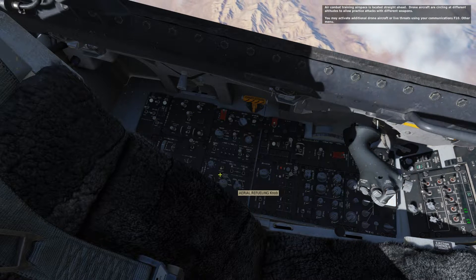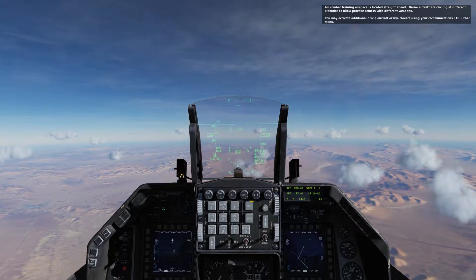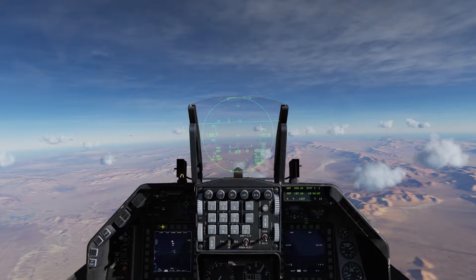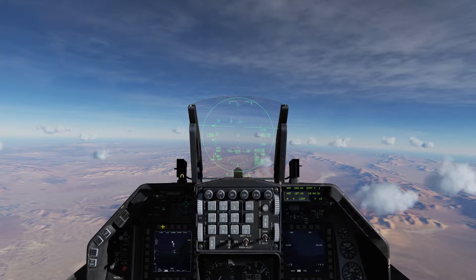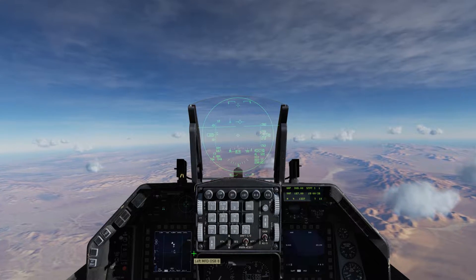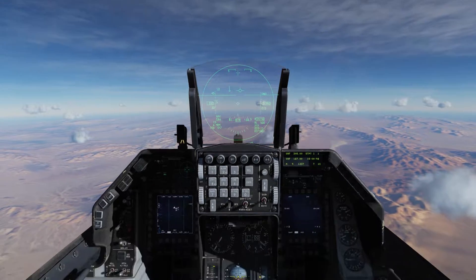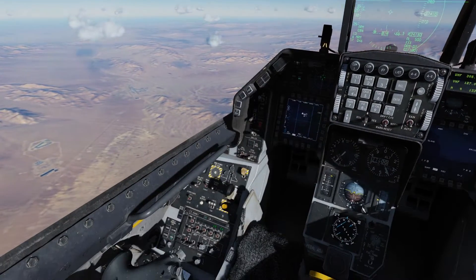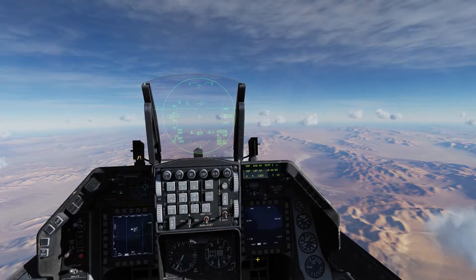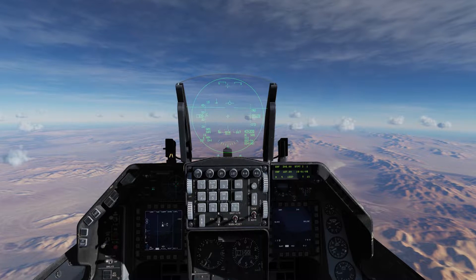All right, so you can already see we're getting some radar returns up ahead — that was the drone aircraft. We'll go ahead and select air-to-air mode, and then I'm going to switch our radar to track-while-scan. Get the aircraft trimmed out a second here — not too bad. Then I'm going to reduce my radar scan range to three bars because I don't really need to see anything too far out to the sides of us.